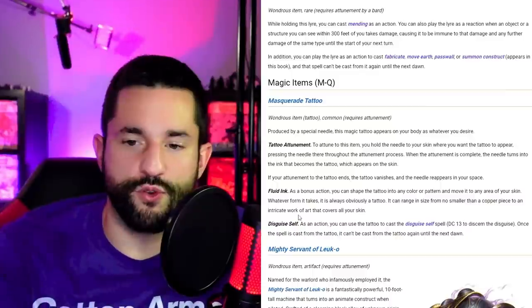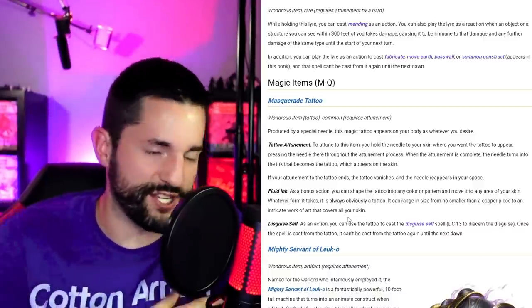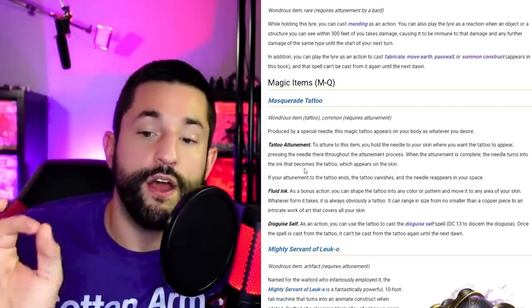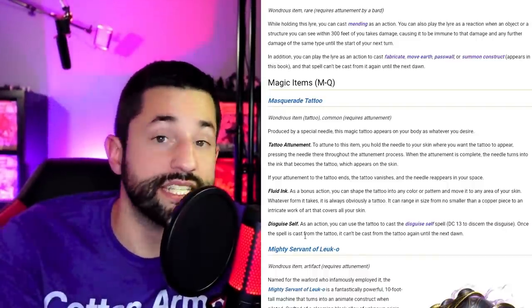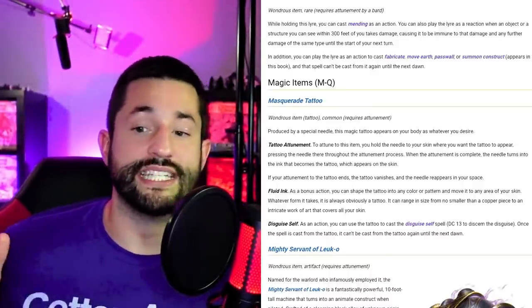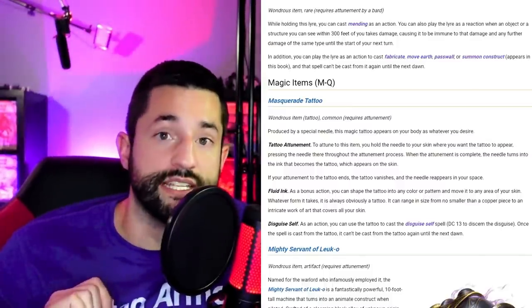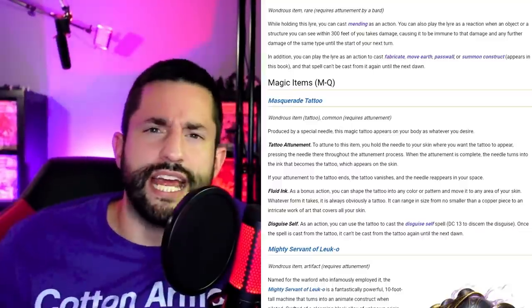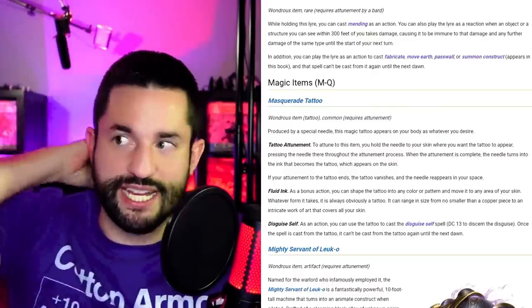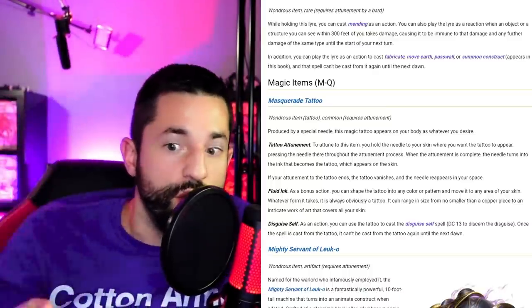Masquerade Tattoo is great — it gives fluid ink, and as a bonus action you can shape the tattoo in any color or movement pattern, moving it around your skin. You can change its look, size, shape, and color. It also has an activatable ability of Disguise Self. I'd have it so as soon as Disguise Self is cast, the tattoo reverts to whatever its base form was — you couldn't shift or move it around anymore after using Disguise Self until it recharges at dawn. What if the tattoo was a small mark on the back of your neck — like a thieves' guild brand — that served as your Disguise Self tattoo?